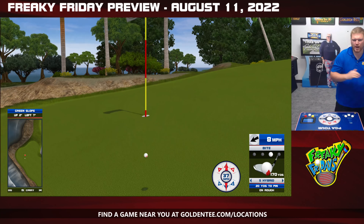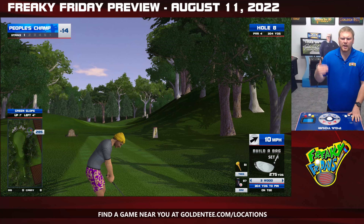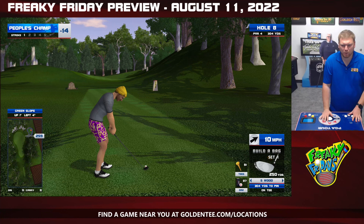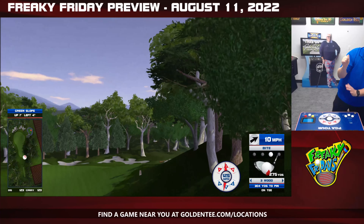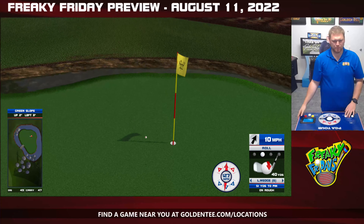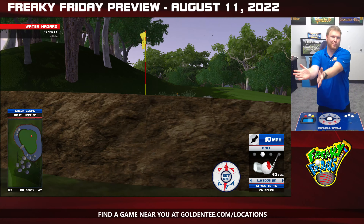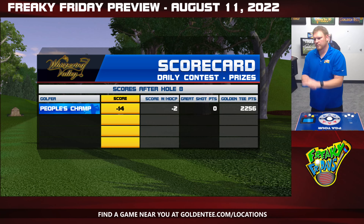7 holes, 7 eagles, and then we get to Whispering Valley hole 15. I should have talked about the eagles I was hitting, because this hole is like, not too difficult but also not easy. The trouble with this setup — 10 mile-an-hour wind at 305 yards — is that if you hit a high 5-wood, you don't have a lot of green to stop the wind from blowing your ball off the green. The same thing goes if you're hitting a 3-wood and trying to backspin it. I'm going to press my luck and do a 3-wood with bite. I want to hit it hard enough to get over that tree — it didn't, but that's okay. I'm still going to be short of the bushes. Those bushes didn't do their thing and be a bush, so pro tip: if you happen to hit it there, you might be okay. Of course, I opened my big fat mouth talking about 7 eagles in a row, and then boom, par on the 8th. Go figure.